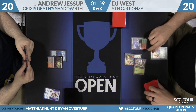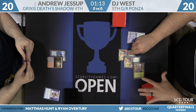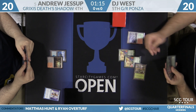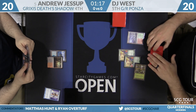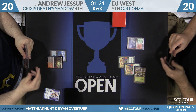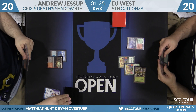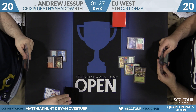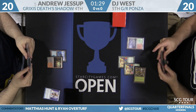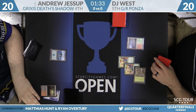Something more robust would be needed to beat a turn two Stone Rain. A second Utopia Sprawl goes on the same forest naming green, so that land now taps for green-green-red, plus DJ has a Wooded Foothills. No Stone Rain, no Blood Moon — looks like DJ is setting up to cast fours and fives this game. With so many auras on one land, there's risk Andrew could attack it, but that's not really what this deck is built to do — it's very land-light with no Ghost Quarters.